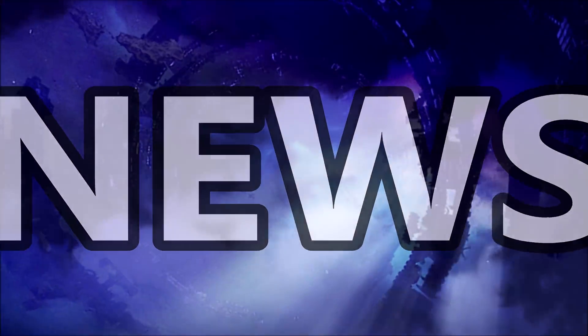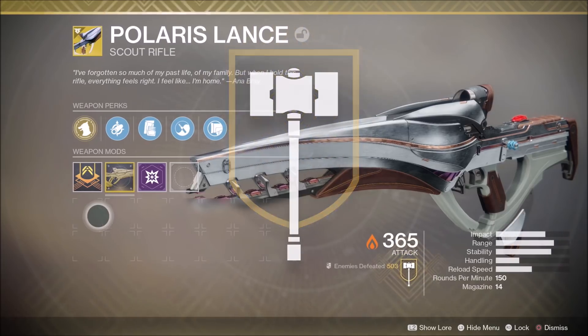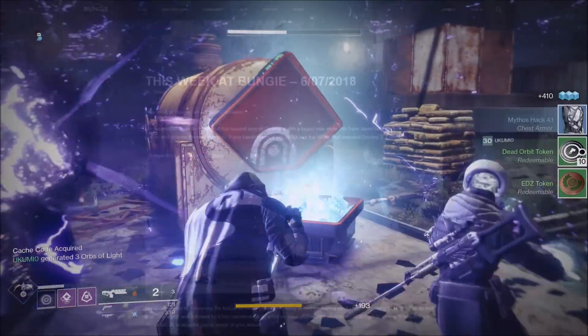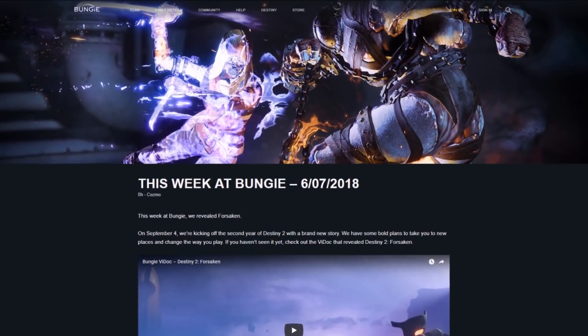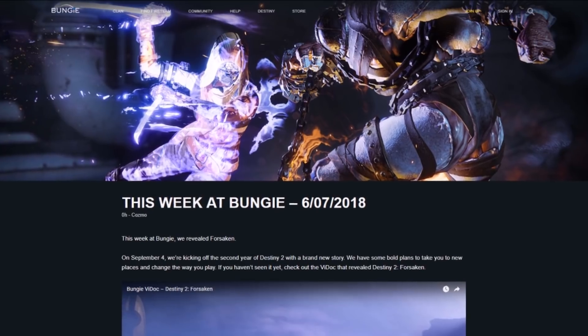Hello again friends, fancy a bit of news? Course you do. In this video we're going to look at how to turn Polaris Lance into a lethal solar fireworks dispenser, the quickest way to farm Faction Rally tokens, Bungie's info-packed blog posts, and all the latest tastiest Forsaken news. Let's effing well do this.